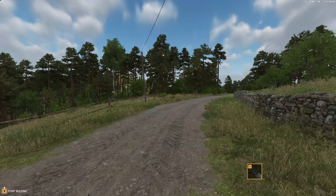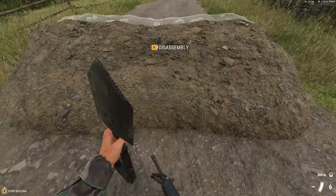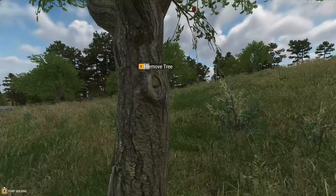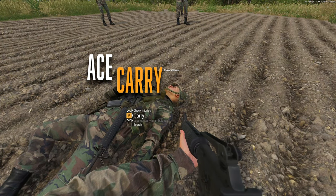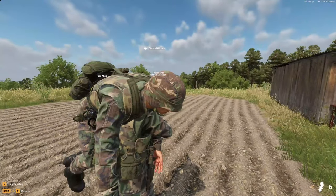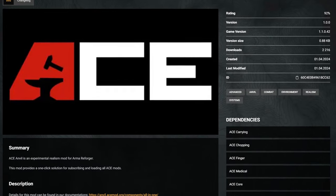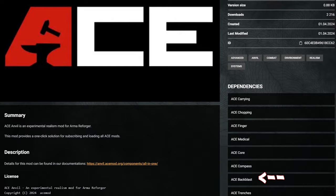Another cool feature with Ace is Ace Trenches, that extends the use of the shovel or E-Tool with the ability to place dirt cover. You can also use the E-Tool to chop trees and bushes — this is called Ace Chopping. And to top it all off, you also have Ace Carry, that adds the option to carry incapacitated units away from danger to be treated by the medic. There are a few other standalone mods to Ace, but I recommend using the all-in-one mod, though you can of course use any of these Ace mods as standalone if you so desire.